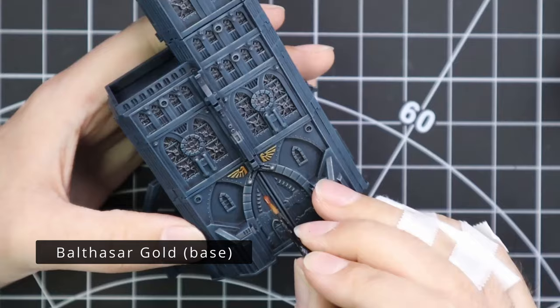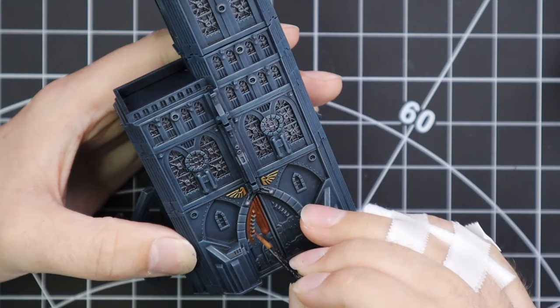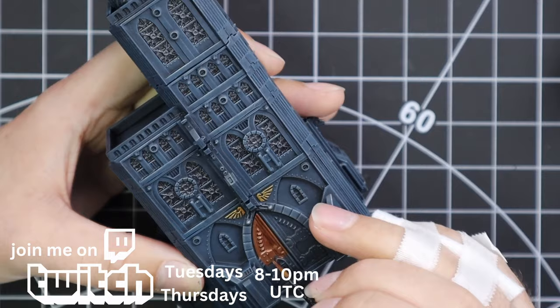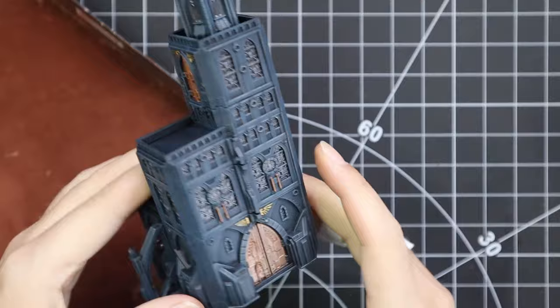Balthazar Gold was then brought in and I decided to paint in all the doors. Originally I was kind of happy with the doors, but like I said earlier, there was just too much of that blue. So I decided to knock in all the doors in this Balthazar Gold color — it's a nice brassy color. And while I was at it, I picked up a few trim bits of the pipework going around it. I think it added a nice extra step to the building and helped break up the blue. The silver I did for the windows was a little too dark — I liked it, but it didn't help the building jump off the page. So more color was required.